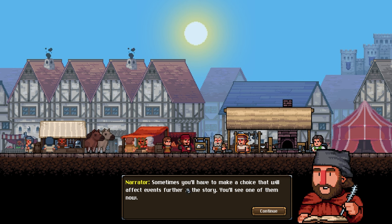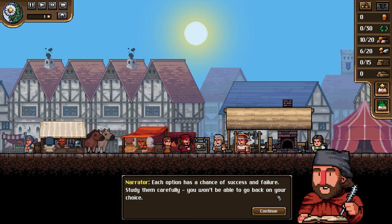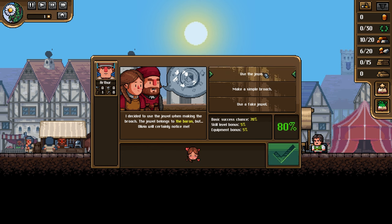Sometimes you'll have to make a choice that will affect events further in the story. Each option has a chance of success and failure - study them carefully, you won't be able to go back. The merchant ordered a brooch for his daughter. Option one: use the jewel my father brought for the baron's ring. Option two: make a simple brooch. Option three: use a fake jewel. I'll use the simple brooch.